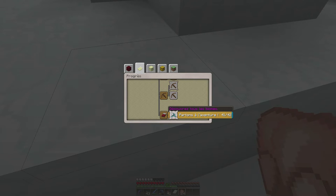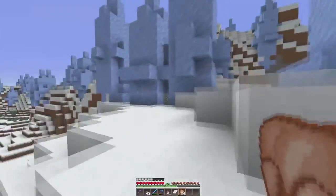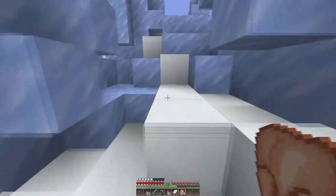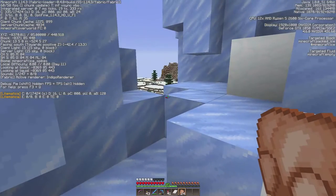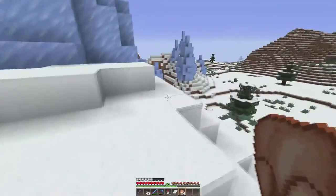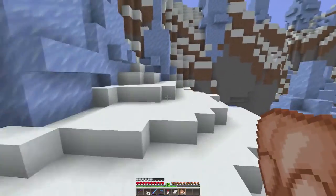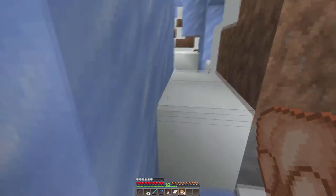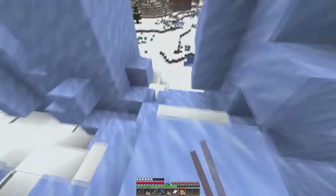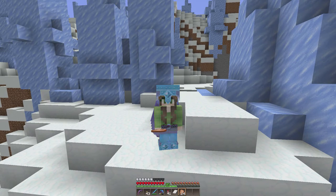Je suis à 41 biomes sur 42. J'ai découvert un biome neige où j'ai exploré à fond pour avoir un biome Packed Ice. J'en ai un sous les yeux, donc je vais en farmer ici tant que j'y suis. Il est très loin de la maison — on est en -8300 alors que la maison est en 600 à peu près. On a fait un sacré bout de chemin. Il me reste deux stacks plus 41 de fusées. Je ferme un peu et ensuite je vais à la découverte, je pense que c'est un Mega Taiga ou une Flower Forest que je n'ai pas eu.